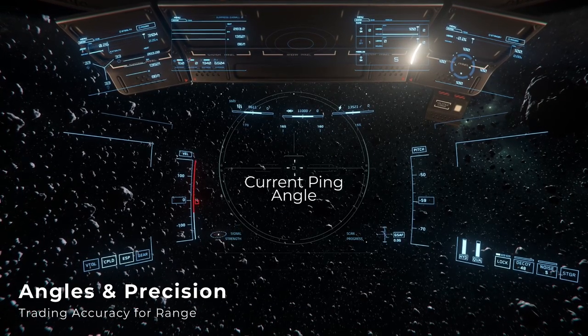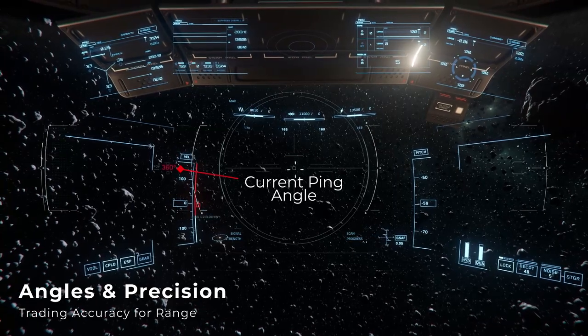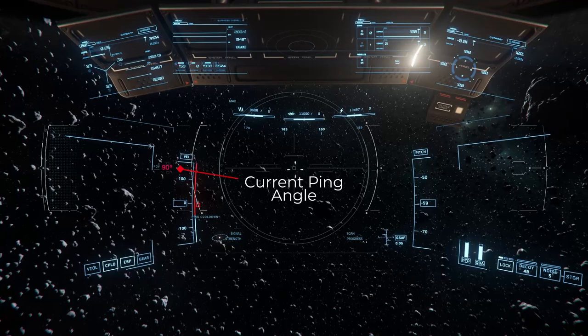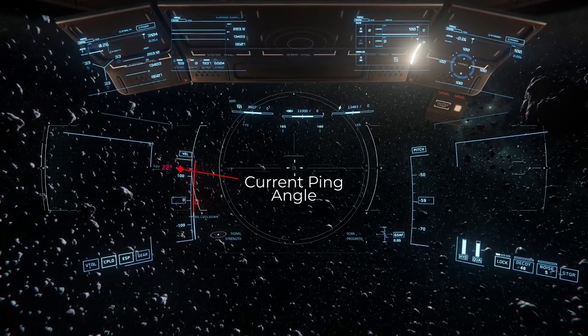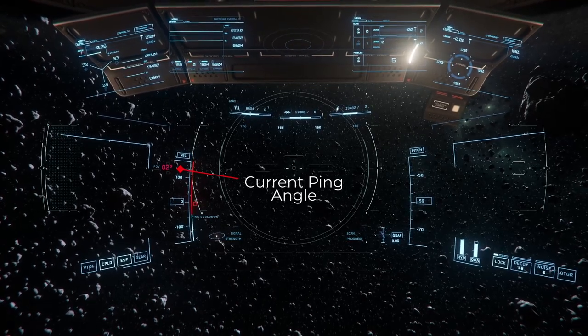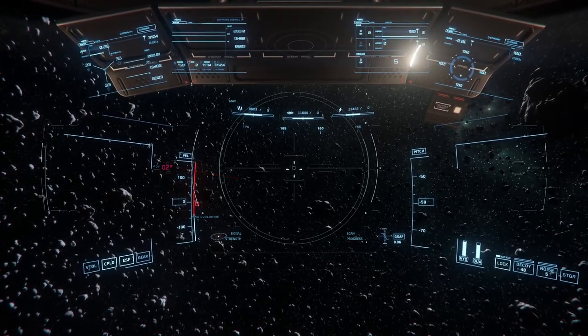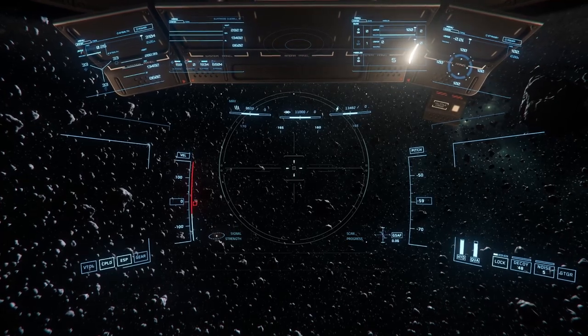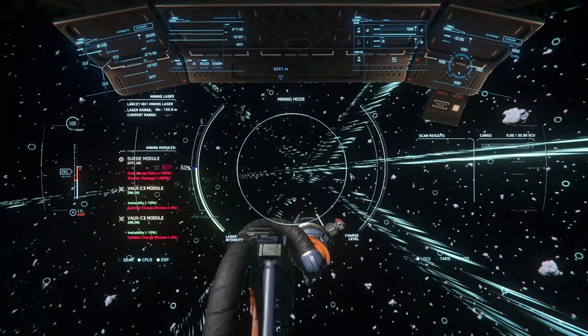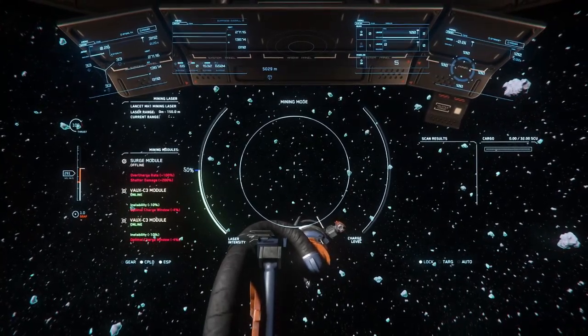When adjusting your ping angle, you can step between 360 degrees to 179, 90, 45, 22, 11, 5, and 2 degrees, which you can see on the left side of your HUD for a few seconds any time after you change it. The more focused your ping angle is, the further away you can resolve individual signals, but the more accurate you need to be when aiming your ping without missing the intended target.